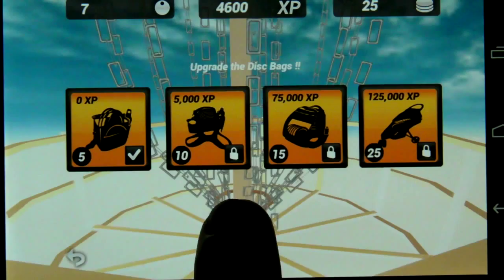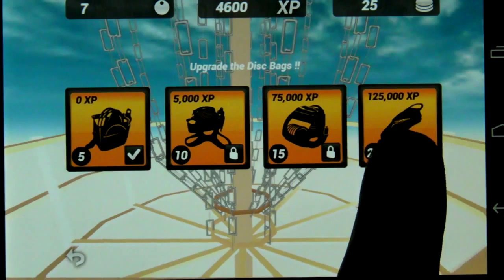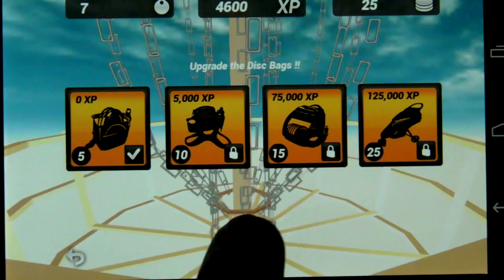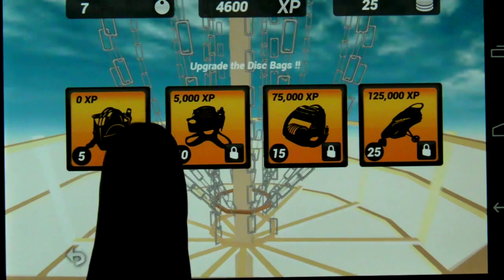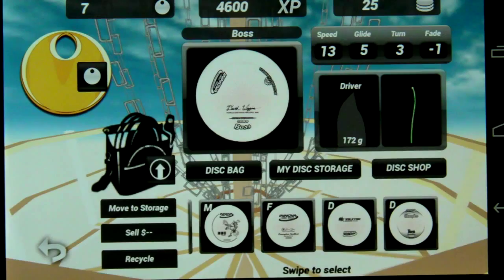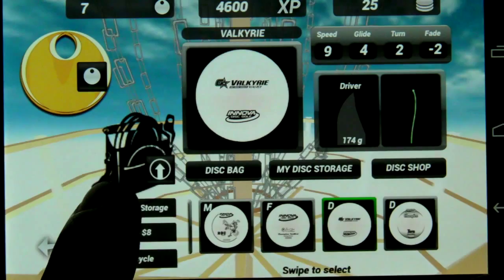Right now we've got 125,000 experience to unlock to carry 25 discs in your little stroller. If you want the backpack to hold 15, you'll need 75,000. This is the default bag — I need 400 more experience points to upgrade and can currently carry four discs. I'm going to remove the Valkyrie and move it to storage, then select my Boss and add that to my bag. Now I've got five discs in my bag.